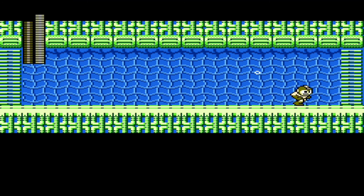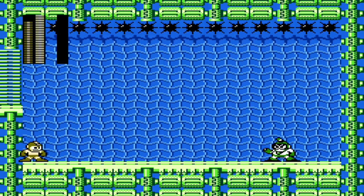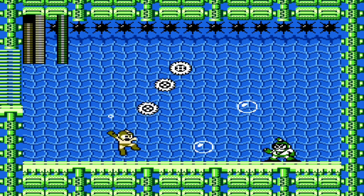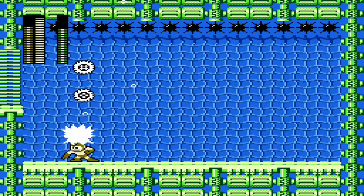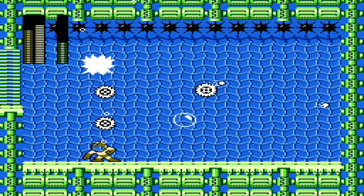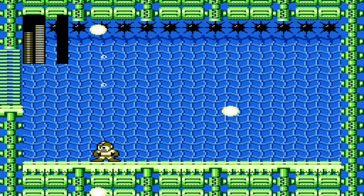Bubble Man is very easy with the Metal Blade — that's his vulnerability. You just wail on him with the Metal Blade and he goes down really quick. The weapon he gives you is the Bubble Bomb, or whatever it's called. It's kind of a limited-use weapon — actually, it has a very important use that I won't spoil. But overall, the Bubble weapon is not a very useful weapon.